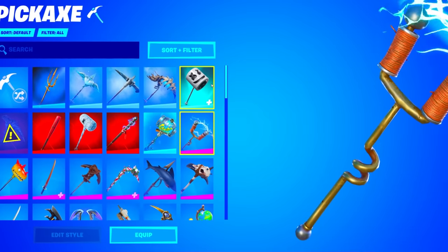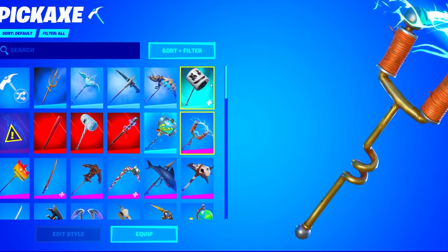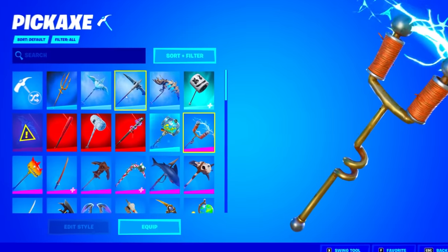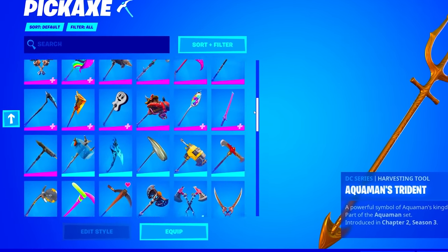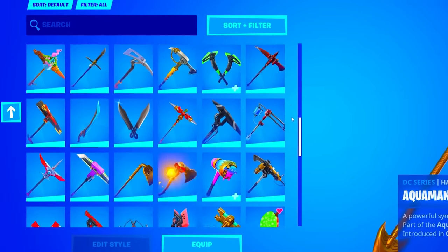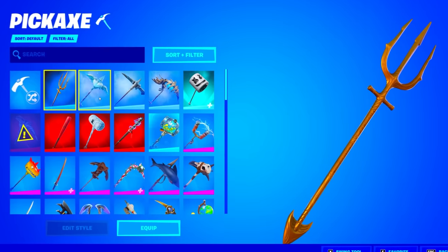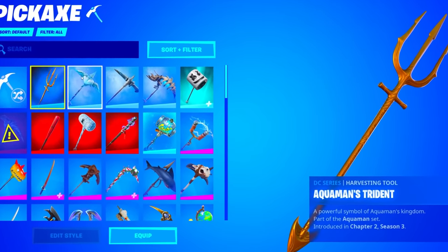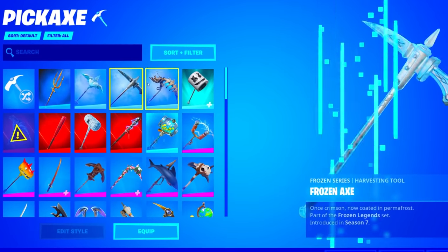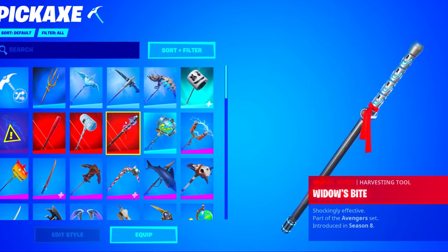Moving on to pickaxes — he's rocking the AC/DC pickaxe, which is extremely rare and probably the rarest pickaxe in his locker so far. He has one DC Series pickaxe, three Frozen Series pickaxes, one Icon Series, and four Marvel Series pickaxes.